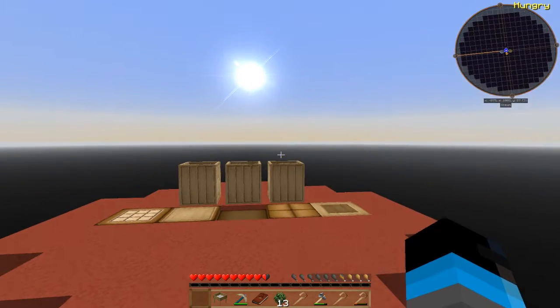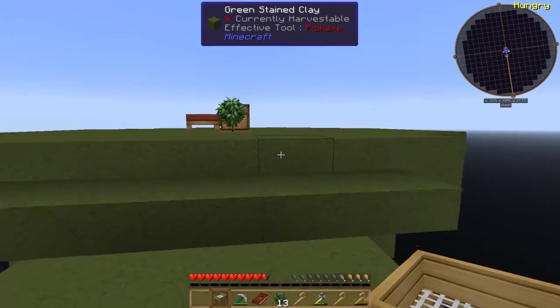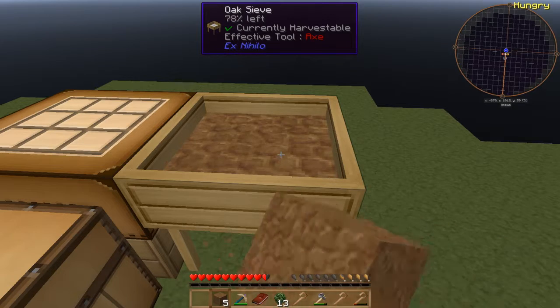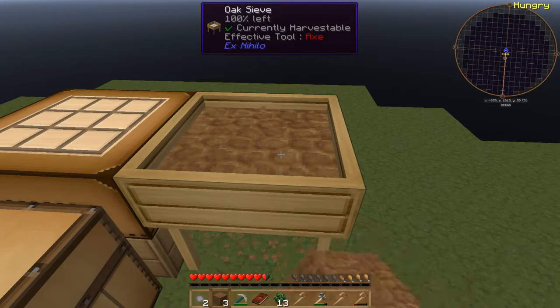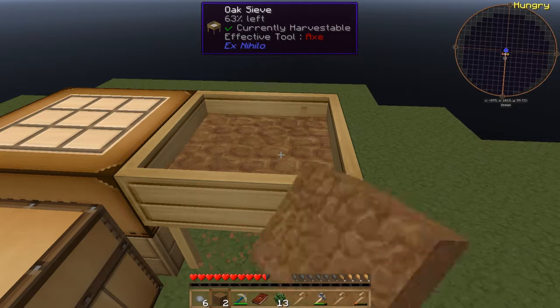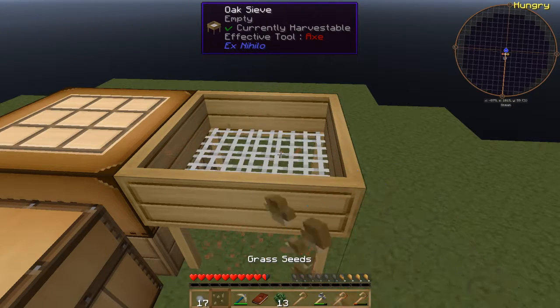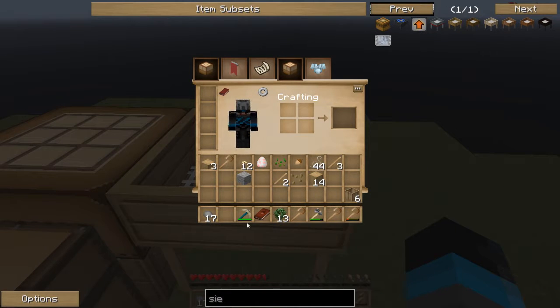Right, sieve time. I don't want to lose any items so I'm going to put it up here. This is why I wanted this dirt - you can push it through and get stone chunks, each one being one cobblestone. You don't get four every time - that one only gave me two, that one gave me four. We also got an acorn seed which turns into an oak sapling, and a grass seed so we can make actual grass instead of just dirt - nice.